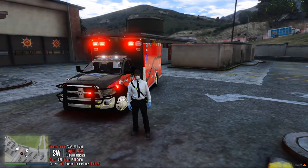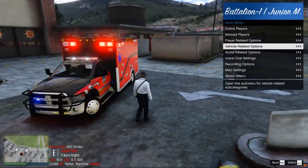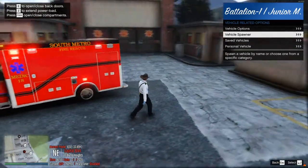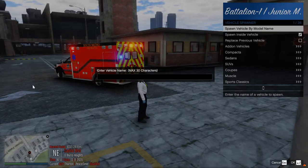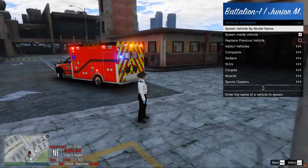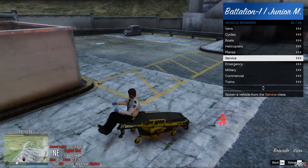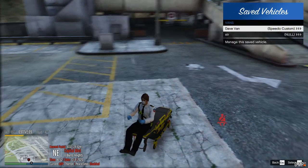Hey, howdy hey there, South Metro fire rescue. Today I'm gonna be showing you guys how to use your new stretchers. First off, you're gonna want to spawn in the stretcher — that's a vehicle. Go to Spawn Vehicle, then spawn the stretcher. If you want to save that, it's going to be saved under Vans.